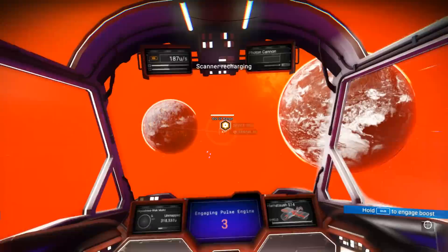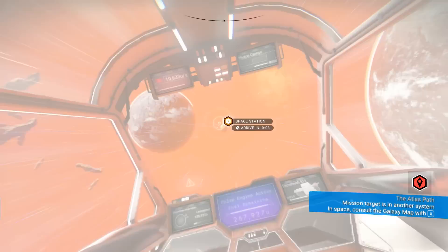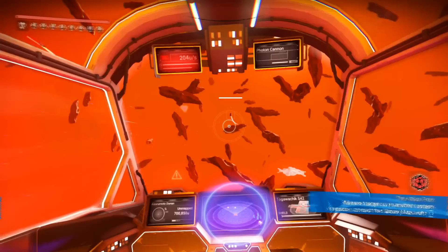There's the space station over there. I'm gonna go to it since it's closer. There's no point in going to the spaceport because it's so far away. Maybe I can even find one on these planets, so I'm just gonna visit the space station. It's a Corvex one, so I'm really lucky I found it.